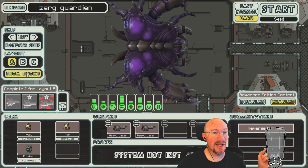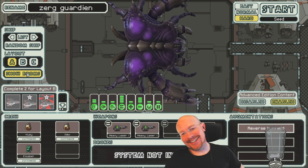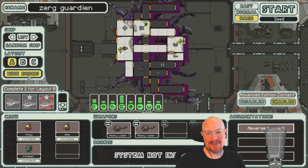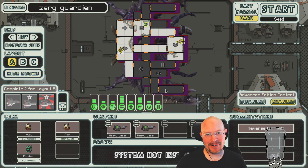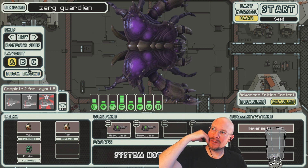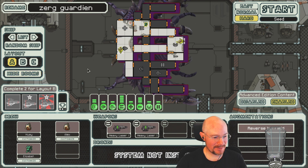We've got another StarCraft 2 ship. That's kind of intimidating and gross looking because it's a Zerg ship — the Zerg Guardian. Organic ship, very purple. I forget which unit that is in StarCraft 2. StarCraft PTSD right there. Let's see what the description of this is.